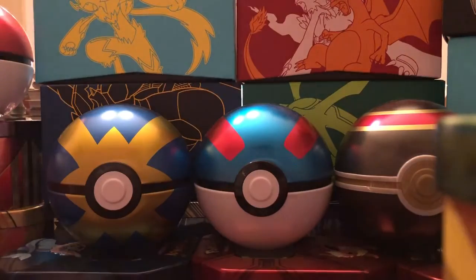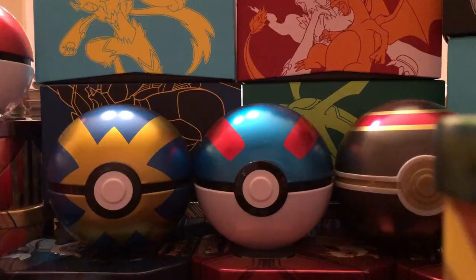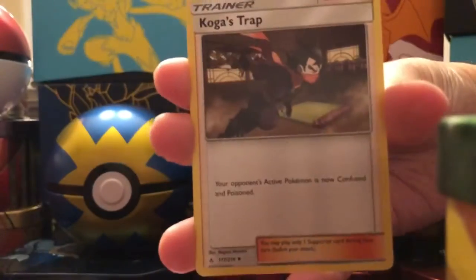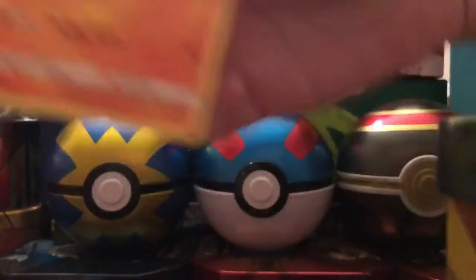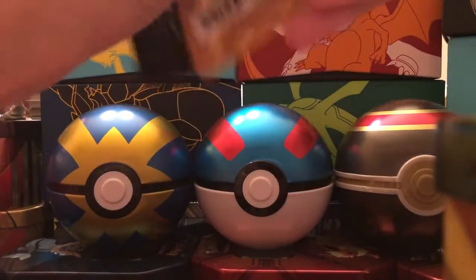Come on, ultra rare — right, Little C? We have a Litten, a Koga's Trap, and a Sandshrew. And the last pack of today's opening.